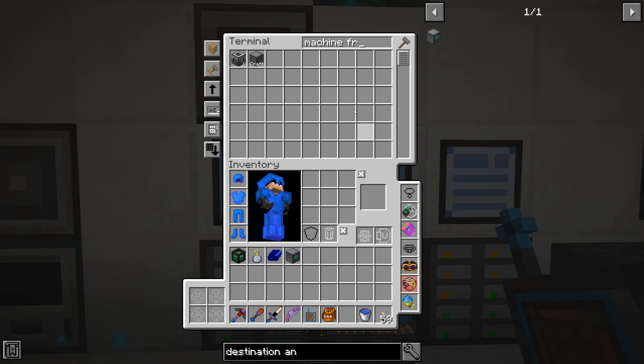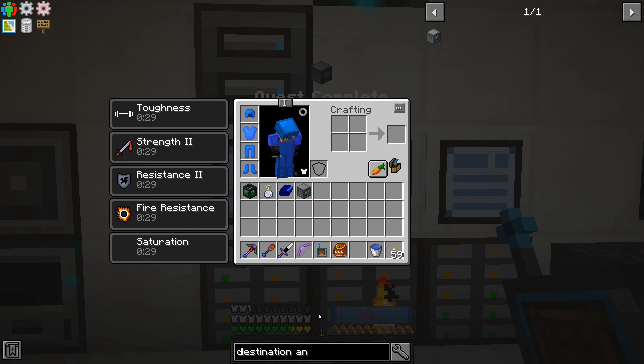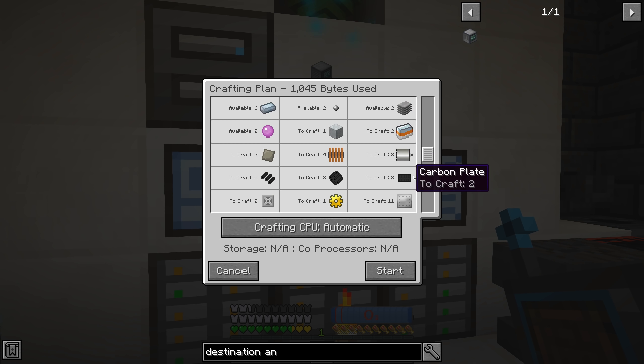The destination analyzer has a pretty close recipe to the others - and we already have the machine frames made. I'll go ahead and preemptively craft up like four of those because I'm sure we're gonna need them. Oh we are running low on rubber - oh well. I'll just craft up two more of them then.